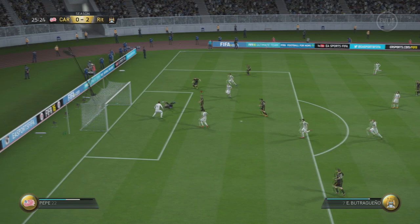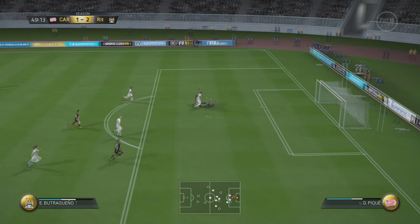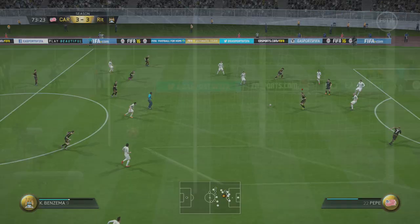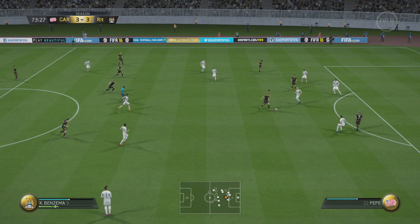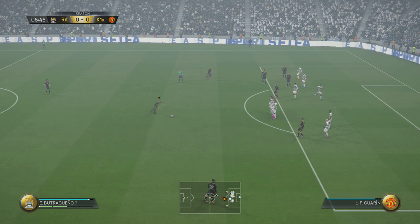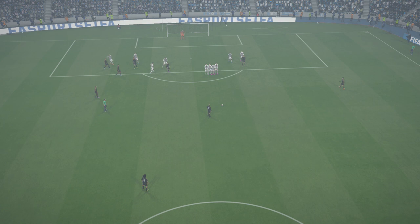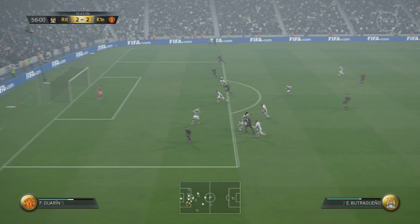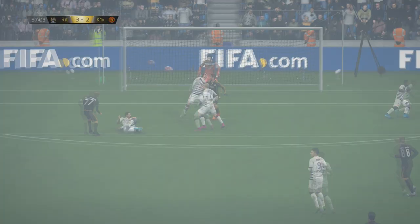I do have one con, and it was the difference in Butragueno being the perfect player — and this was his size. He's a very small guy. He wasn't actually completely weak; he was kind of feisty in getting the ball back when pushed off of it, in all honesty. But he does get pushed off the ball by defenders. If you want a guy to cross it into, he's definitely not your guy — he's only 5'7", so I wouldn't look for him to score off any crosses into the box unless it's a ground cross. The size is the only thing keeping him from being a 10.